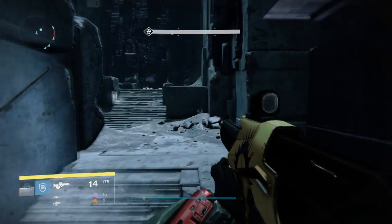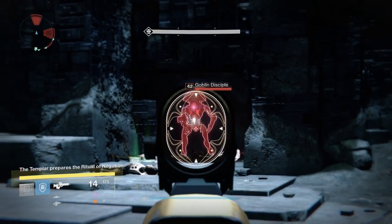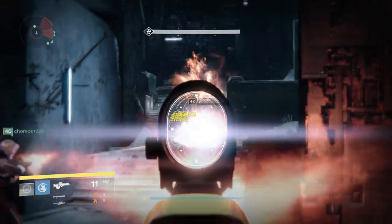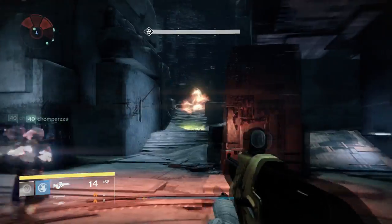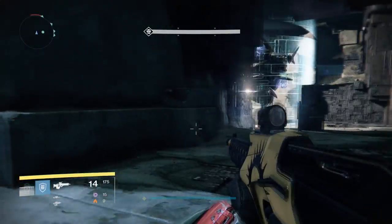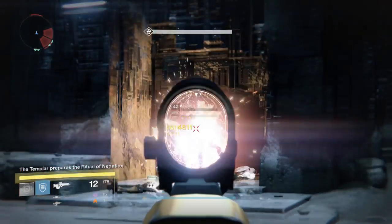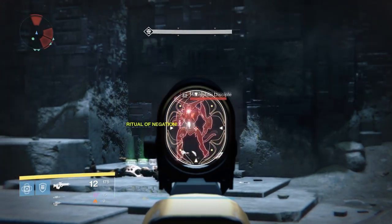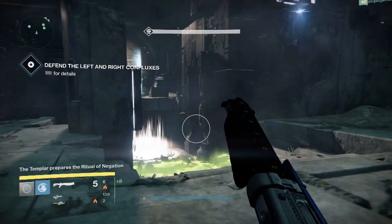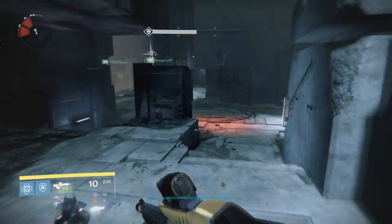Apart from normal Vex — goblins, hobgoblins, minotaurs — there's also a new type called Fanatics. These glow green, and if you kill them they leave a green goop where they died. Do not go into the green goop, because if you do you are liable to die. The Templar in the middle will shoot at you but you can't damage him. He will do a ritual of negation, and if you are affected by the green goop when it comes up, you'll die. If you do step into the green goop, jump down to the glowing platform in the very center of the map and you will cleanse yourself.